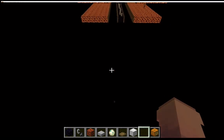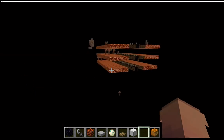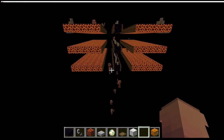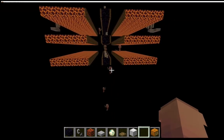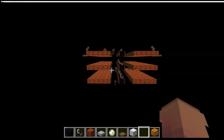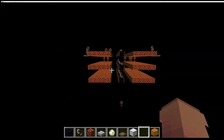What I've got here is a very simple perimeter, essentially, where I cleared out all the way down. This bottom magma block is down at y equals 1. So this is just a very small gold farm example at the bottom of the world. What we're going to do is compare the spawning rates down here, and then go all the way up to the build limit and build the exact same size platforms and compare the two.